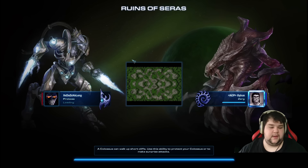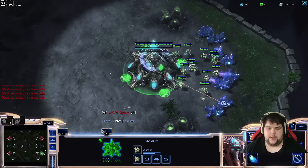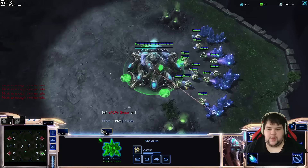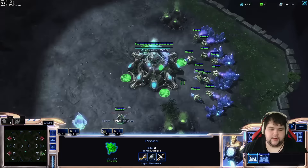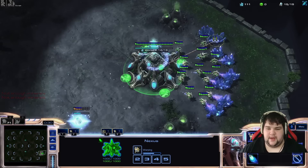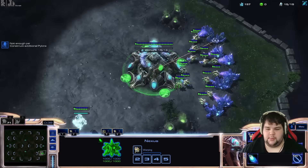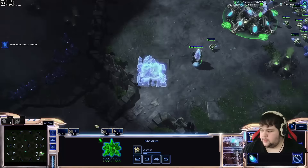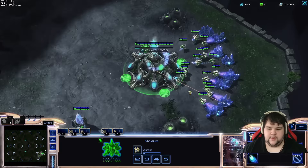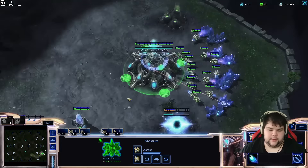This will always be 16 gate gas into 19 nexus — that's the most common build. There are builds where you'll nexus first and builds where you play one base a lot more. We're playing versus a Zerg right now. I'm going to show you guys my bread and butter PVZ, which is 3 gate, Adept, 7 at depth pressure, and 2 Stargate. This is the most updated version.